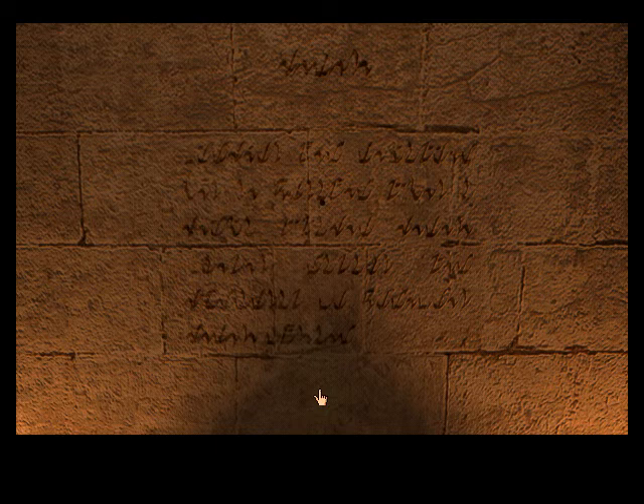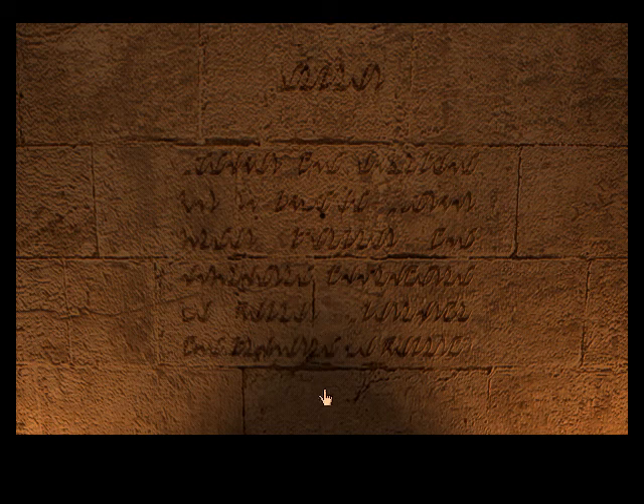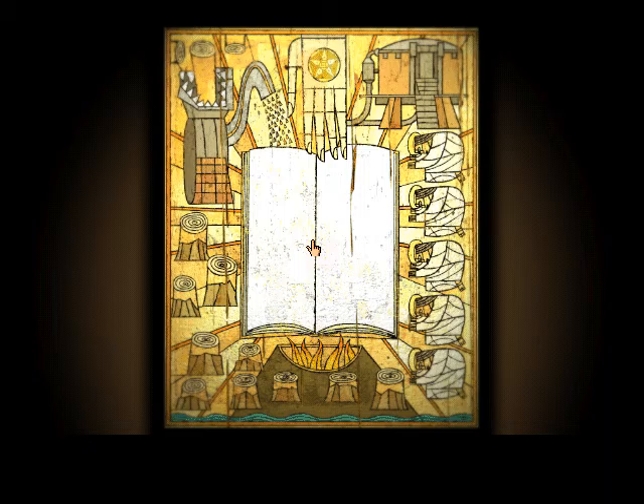Also note that certain walls actually have what appears to be writing on them. We'll have a closer look at that writing. Now if I'm not mistaken, given Gehn's admirable but foolhardy quest to resurrect the Dhani civilisation, it stands to reason that the writing here on these walls is in the Dhani language. I will hopefully show you all the translations of those texts. The writing is in surprisingly good condition, although it does look a bit worn.